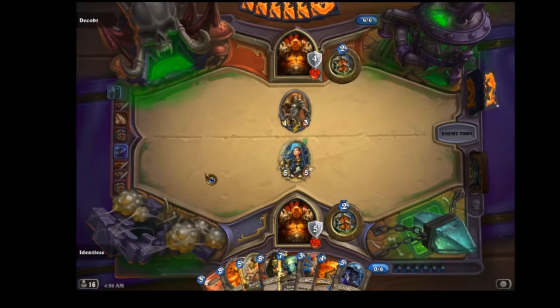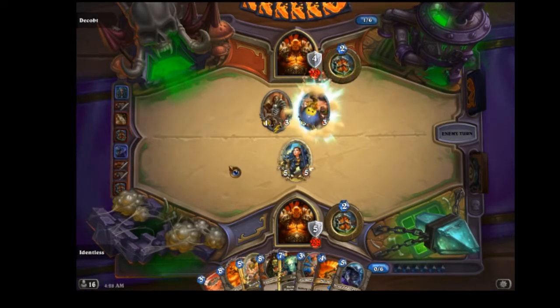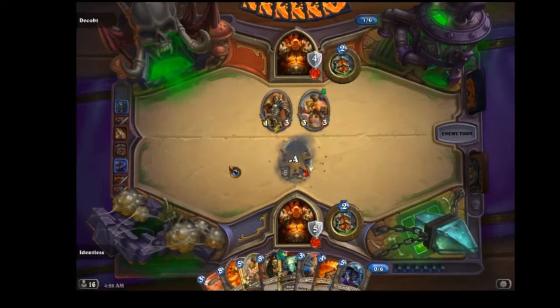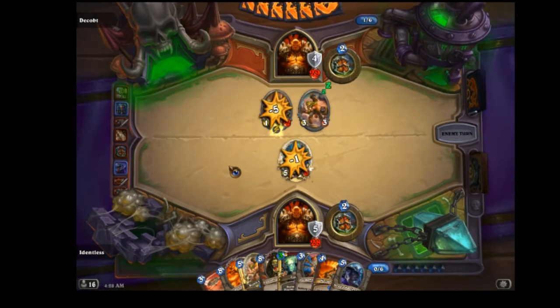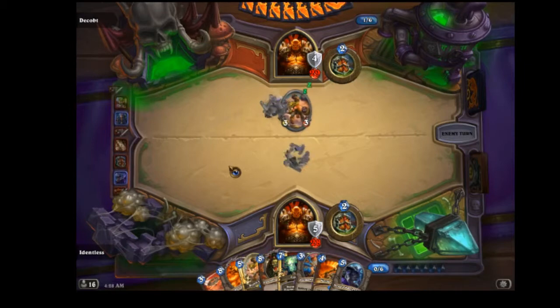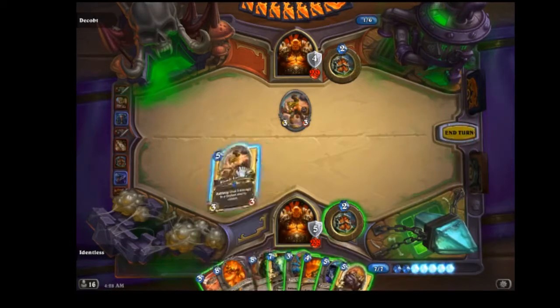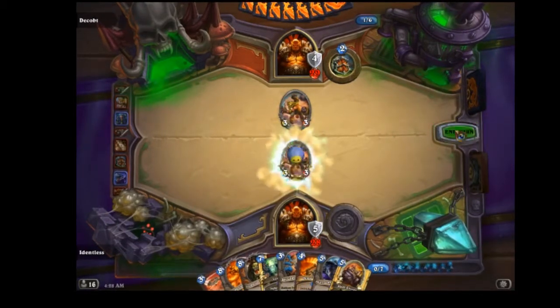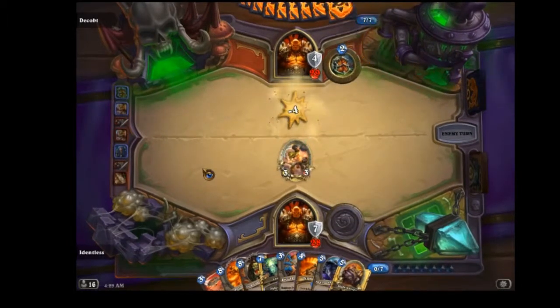Here I'm going to test if he has the other Shield Slam or if he's going to spend an Execute — just to keep count. There's the Bomb Lobber. He's not going to use the Execute but he'll use that. Since he played Bomb Lobber, I'm going to counter his Bomb Lobber with my Bomb Lobber. There's my Siege Engine — I'm one up on him now with the Bomb Lobber.